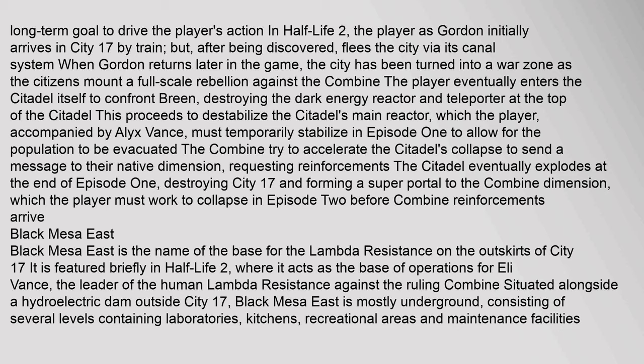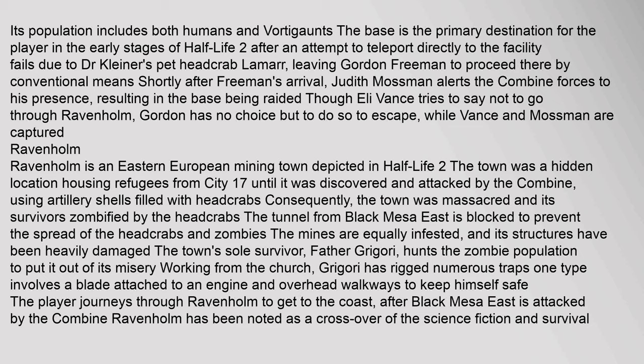Black Mesa East is the name of the base for the Lambda resistance on the outskirts of City 17. It is featured briefly in Half-Life 2, where it acts as the base of operations for Eli Vance, the leader of the human Lambda resistance against the ruling Combine. Situated alongside a hydroelectric dam outside City 17, Black Mesa East is mostly underground, consisting of several levels containing laboratories, kitchens, recreational areas, and maintenance facilities. Its population includes both humans and Vortigaunts. After an attempt to teleport directly to the facility fails due to Dr. Kleiner's pet headcrab Lamar, Gordon Freeman proceeds there by conventional means. Shortly after Freeman's arrival, Judith Mossman alerts the Combine forces to his presence, resulting in the base being raided.